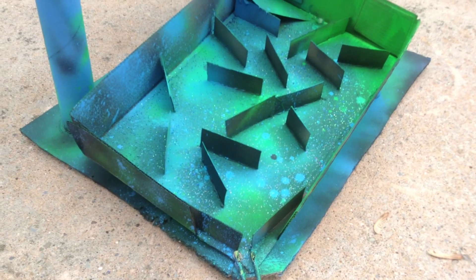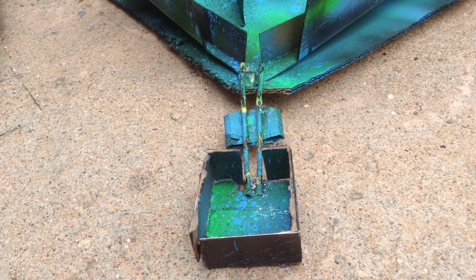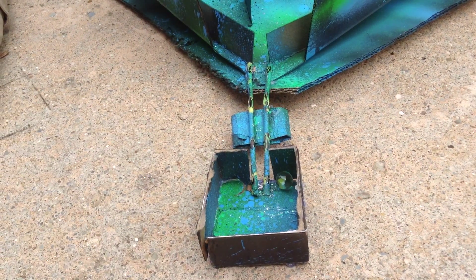As the marble moves down the skate park, gravity is the unbalanced force that pulls the marble to the ground. When the marble reaches the street spine and rolls into the box, gravity pulls it down and eventually the marble comes to a complete stop.